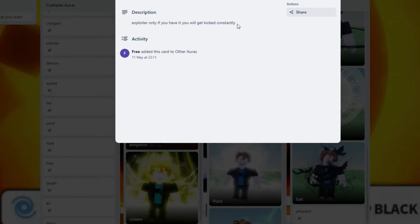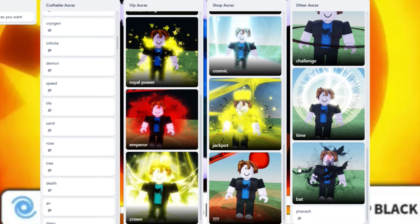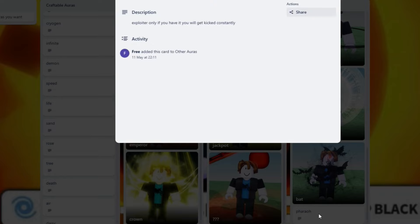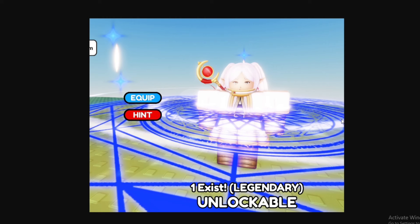So these are rare auras, and the rarest aura in the entire game is actually going to be the Tharo. This is an aura that you can only get if you're an exploiter of the game — exploiter only. If you have the Tharo Aura, you will get kicked consistently. So basically, this is the rarest aura in the game.